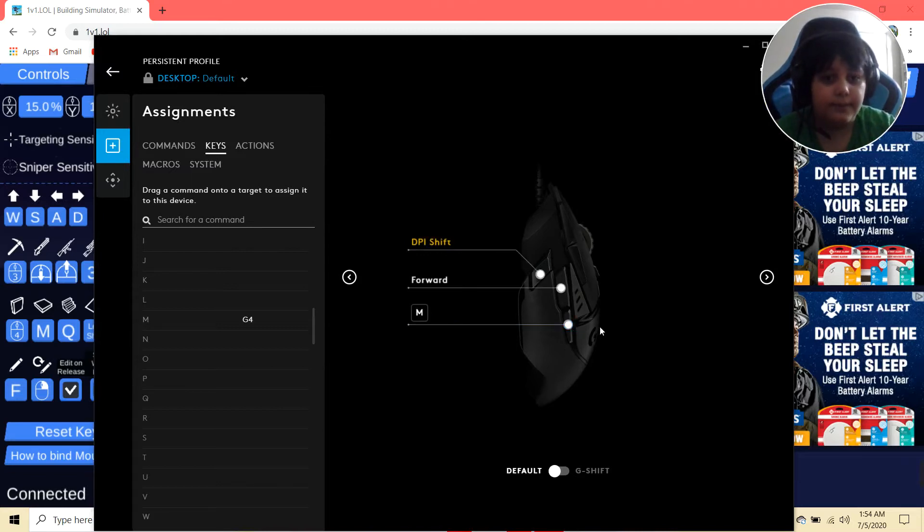We're going to drag M to the back mouse button, put it on there, and now this bind is going to be set as M. You can unbind it after — I'll show you guys how to do that.